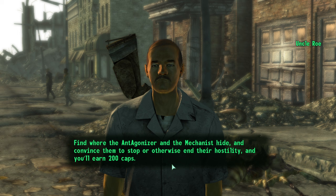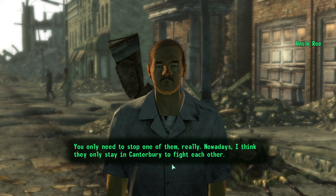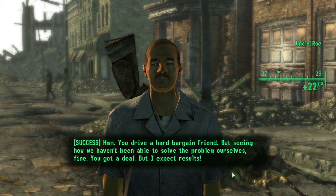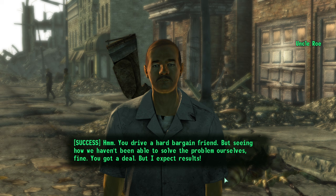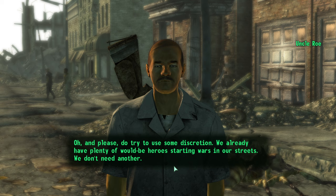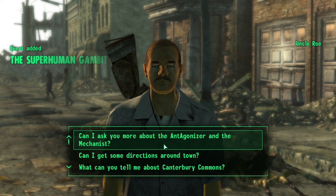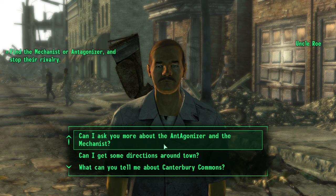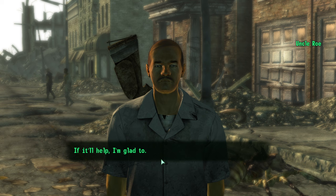The quest is: find where the Ant Agonizer and Mechanist hide and convince them to stop, for 200 caps — but you only need to stop one. I negotiate — 'Double that, you've got yourself a deal.' We agree on 400 caps. Roe adds: 'Please use some discretion — we already have plenty of would-be heroes starting wars in our streets.' I then ask about the Antagonizer and Mechanist — it sounds like they're masked not-quite-superheroes.